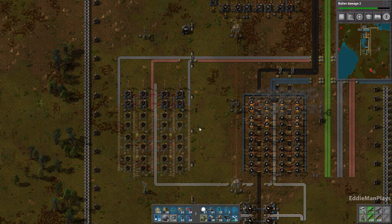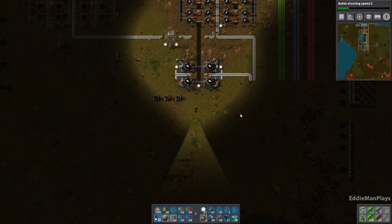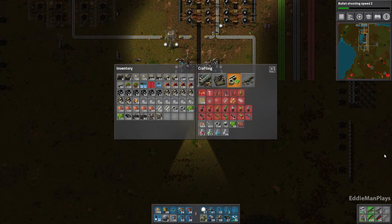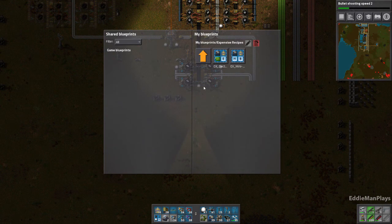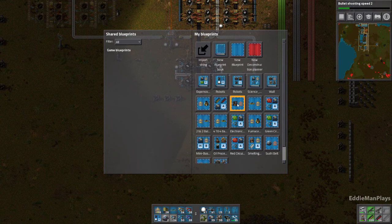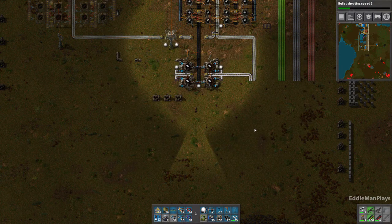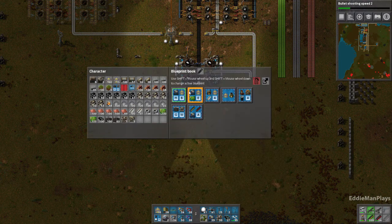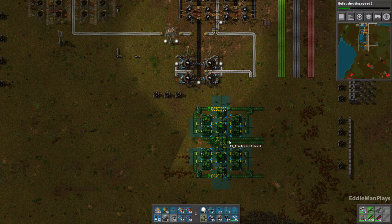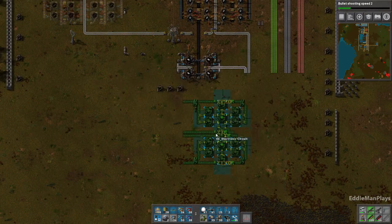All right, I'm going to go ahead and get a setup for advanced circuits and I'll bring you guys back at that point. Okay, so I'm looking over a couple things — I didn't really have a blueprint for advanced circuits for expensive recipes yet. I have one for green and a mini-bus for expensive, but not advanced circuits. This red circuit array is for regular recipes, so I'm going to place down the green one and modify it.